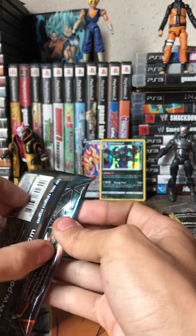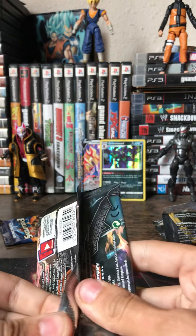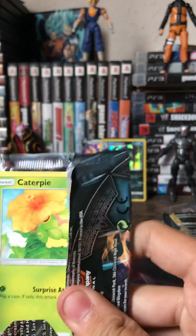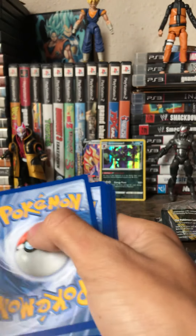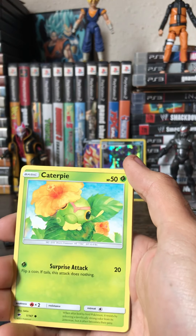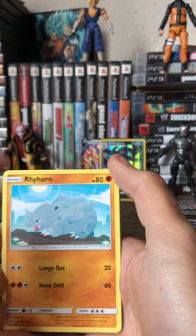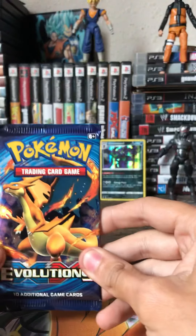Man, we only got one hollow out of this — where's my luck at? Let's see if we can get something out of Burning Shadows. These packs are so hard to open. Code card: one, two, three, four. We got a Fighting Energy, a Noctowl, a Dustox, a Metapod, a Caterpie, a Marowak, a Rhyhorn, a Sandygast, a Hoothoot, a Bewear, and a Reverse Hollow Rare again, and a Brookish non-hollow rare.